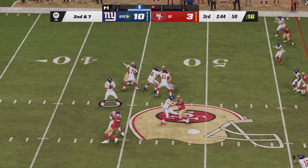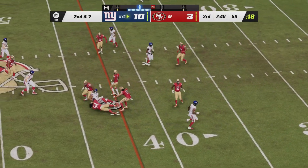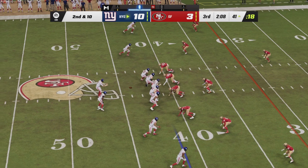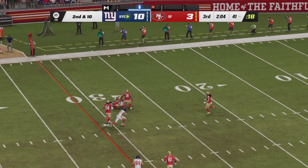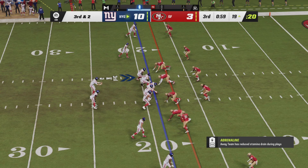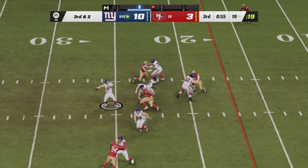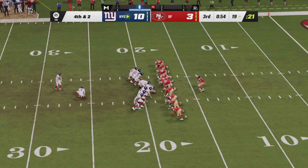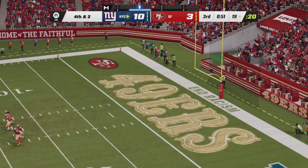Empty backfield for Daniel Jones on second and seven from midfield. Going to hit him in stride — there's Darren Waller. The pressure of Nick Bosa off the edge forces the incompletion, moving this to second and ten. Left side, Daniel Jones — barely hauling that in is Isaiah Hodgins. Third down and two, less than a minute to go in the third quarter. Play action, deep right side, end zone — it's incomplete. Graham Gonneau on for his third field goal today, this one from 36 out — up and it is good.